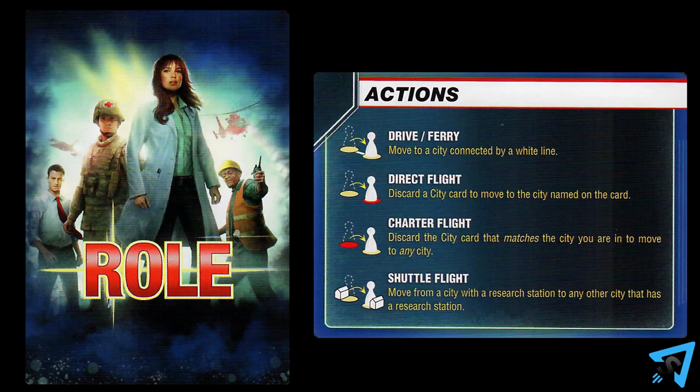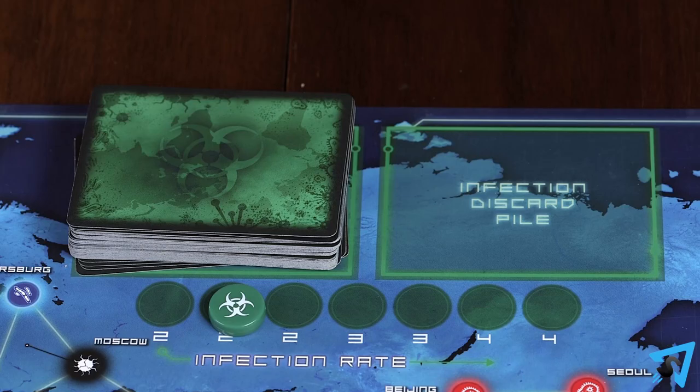Whenever a player has more than seven cards in their hand, even if it isn't their turn, they must discard cards or play event cards until they have seven cards. Role and reference cards do not contribute to your hand size. After you draw cards and resolve epidemics, you infect: discard as many cards from the top of the infection deck as the current infection rate.